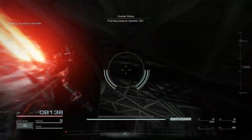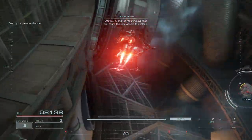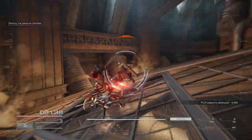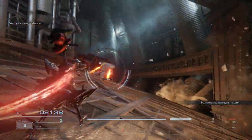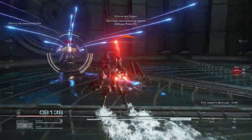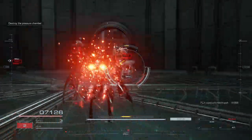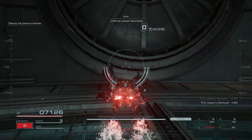Find the pressure chamber, 6-2-1. Destroy it, and the resulting overload will cause the reactor core to explode. The threat has entered the reactor. Defense phase 4.5. Fight back, Raven! They really went above and beyond to keep this secure. Defense weapon destroyed.